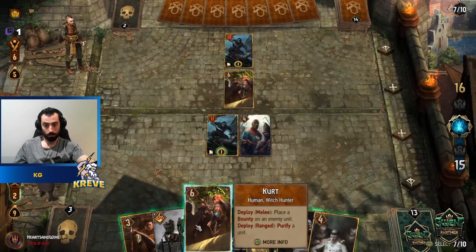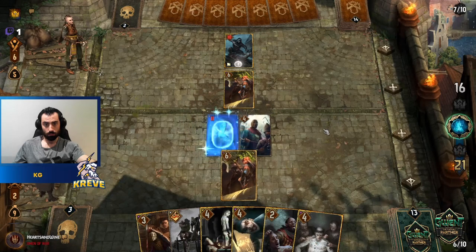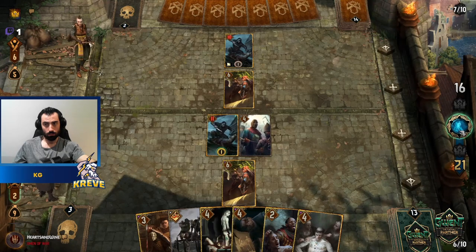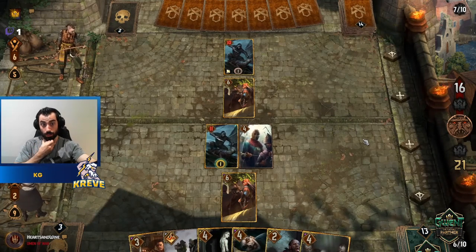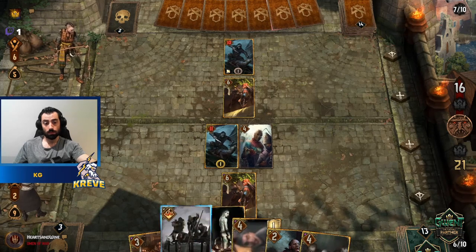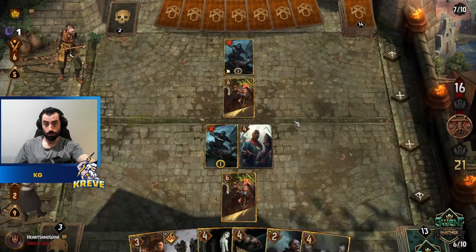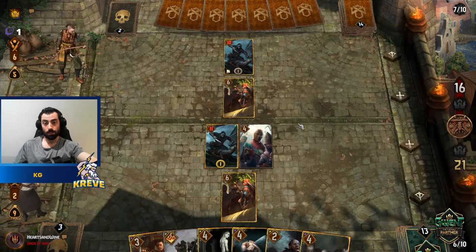We can purify it. Graden plays big on Scoundrel here — we'll pay the fee, it's going to boost by the unit's base power. A 12-point boost is pretty good. We'll take that.